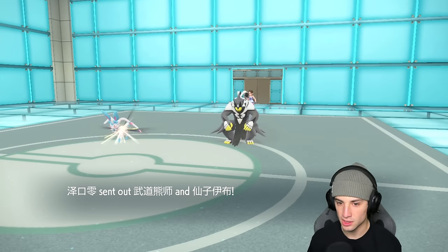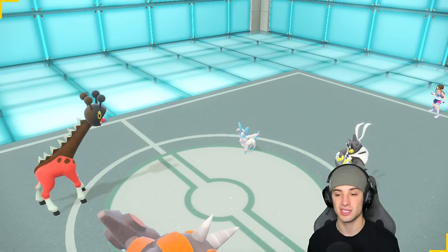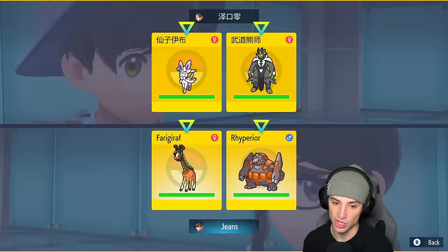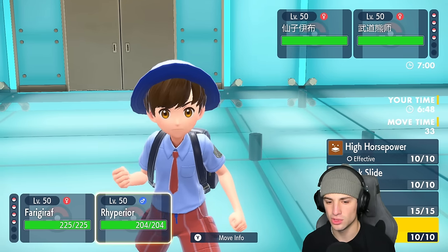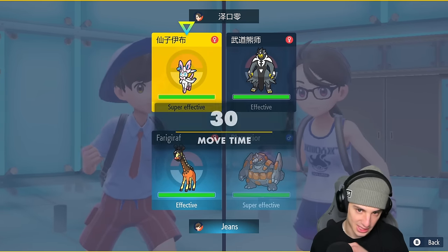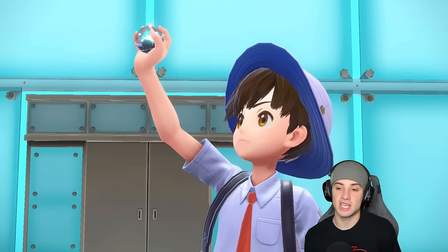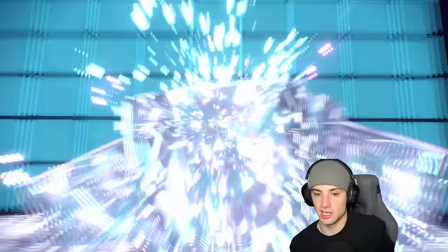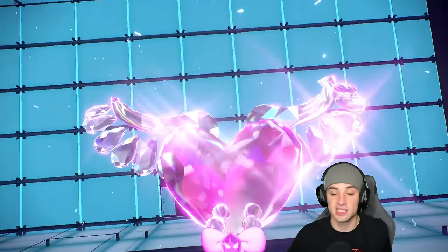They end up going into these guys. We're in a bit of a problem because Urshifu can get after us, but I'm going to pop trick room — that's my first play. If Close Combat comes in this slot we're in trouble. I don't have Protect on Ryperia — I have Assault Vest — so I'm going to Heavy Slam and Terastallize Frigoraf just in case Wicked Blow wants to come through. We're forced to put up trick room.